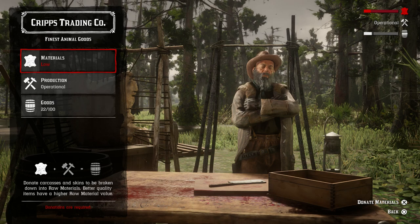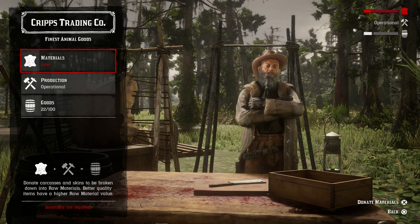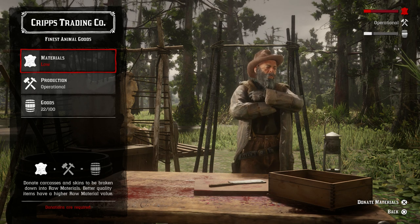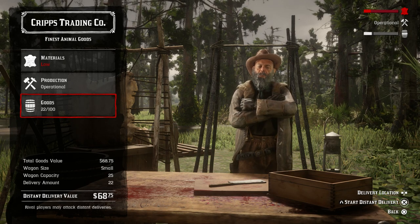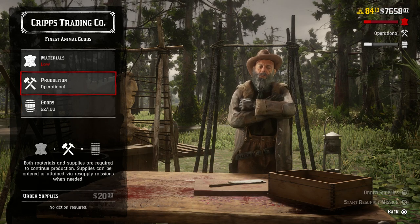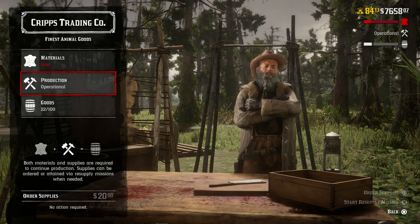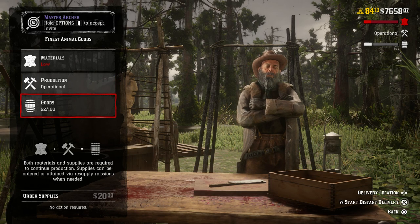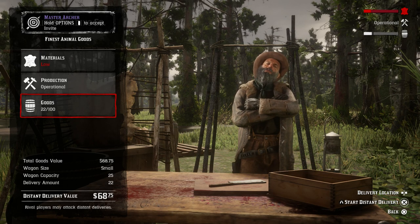To speed up the process, materials and the production line have to be flowing nicely. If you get more materials, the value of the goods increases more quickly — that's the whole point. Production is either $20 to order, or just do a quick resupply mission, then you can sell it with the wagon.